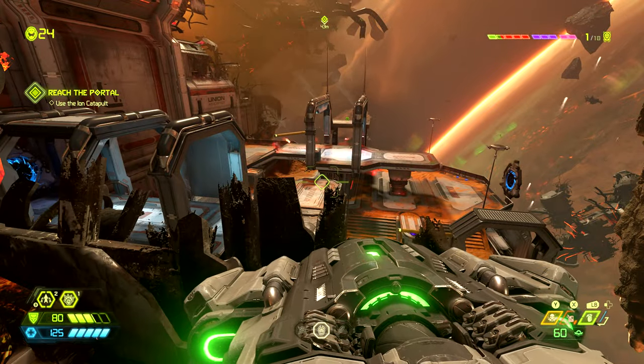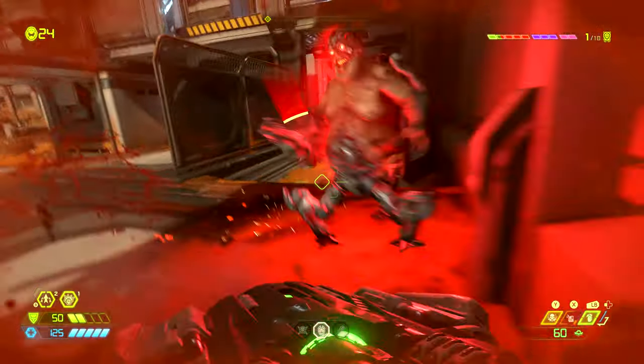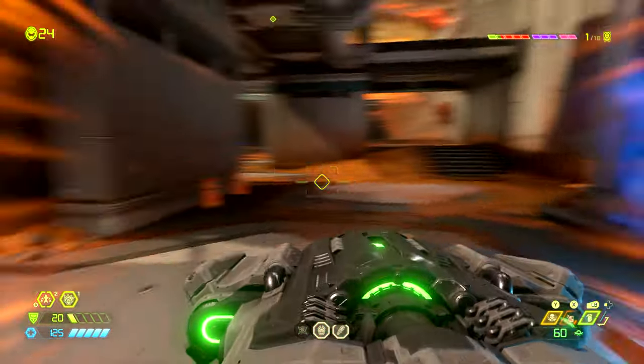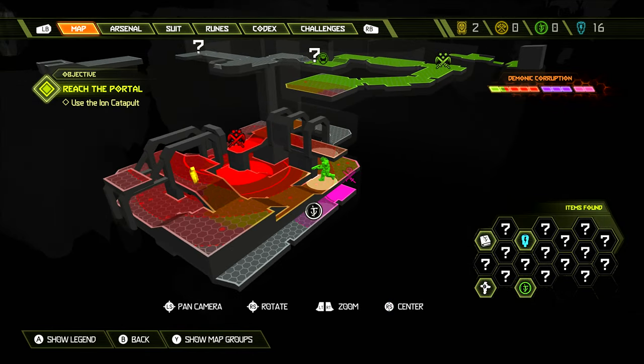Later on we'll come out into this arena where there is a buff totem. It is found over behind this wall underneath the teleporter and we need to destroy it as quickly as possible — when we destroy it the demons will no longer be buffed. On the map this totem is found right here. You should destroy this immediately.